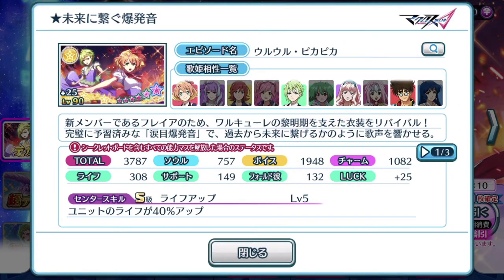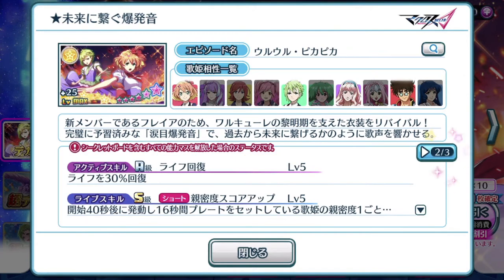The soul stat on this episode plate gets a harsh bump down, focusing more on voice and a tiny bit on charm — which is what you need for the current event song's scoring, though that doesn't really matter. The center skill is life up: unit's life is increased by 40%, which is fantastic for the current event missions. The life recovery is 30%. As I've said in most of my videos, 50% is the best healing recovery you should always equip, so this episode plate is definitely not going to help as a center position plate. However, it comes with a brand new life skill — let's take a look at it.